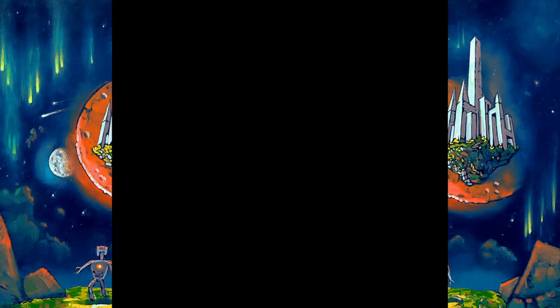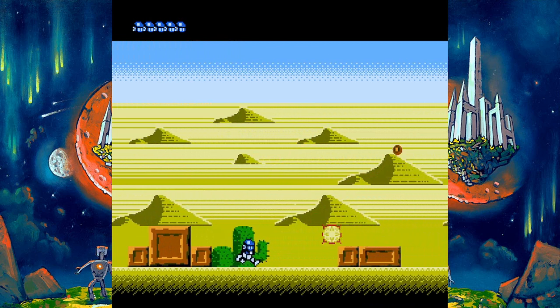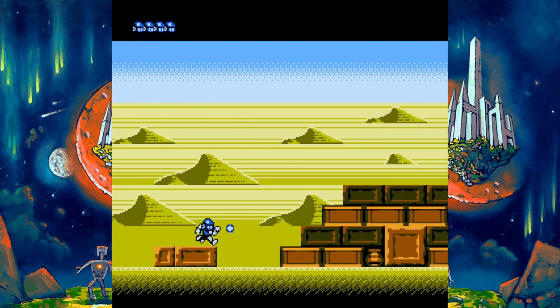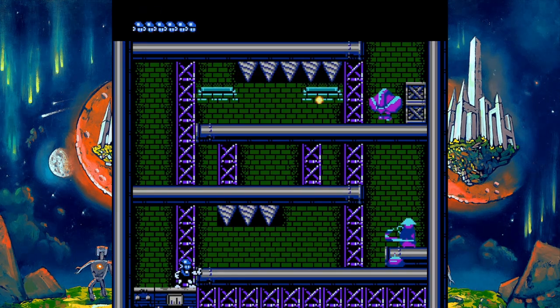Classic NES style action platformers require a level of precision with the controls. Many old school gems require absolute mastery and precision to survive, and it's a wonderful feeling to nail it. However, Binder's Tale does not have any of that precision. There were multiple occasions where the game wouldn't recognize a button press, leading me to death. The hitbox for some projectiles are also quite fuzzy, so I couldn't always be sure that I was safe. And this hitbox seems to be different from the same type of enemy in different areas, so it makes it doubly hard to get a good feel for things.